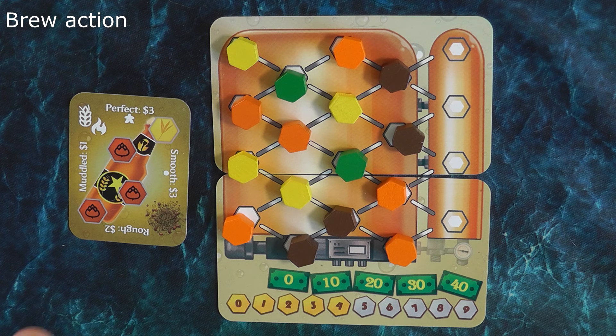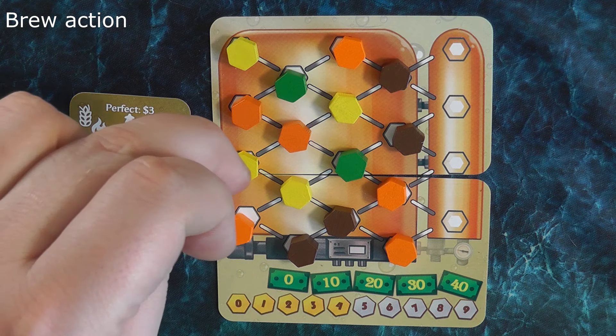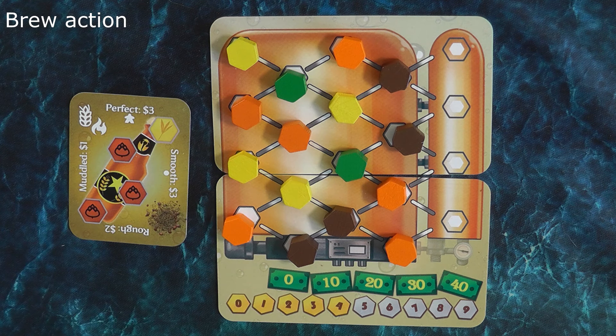Players can use the brew action to move tokens around in their copper to better match available recipes. Only one token can be selected and that is the only one that can be moved. Regarding token colours: a lighter token can move higher up and a darker token can move lower down when swapping with another token. Green hop tokens can swap with anything, so they are very flexible.